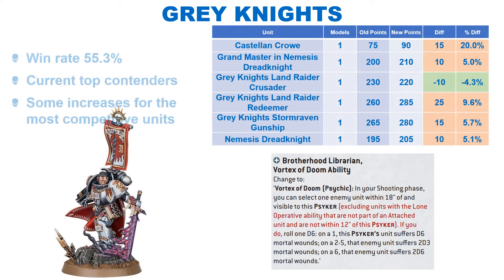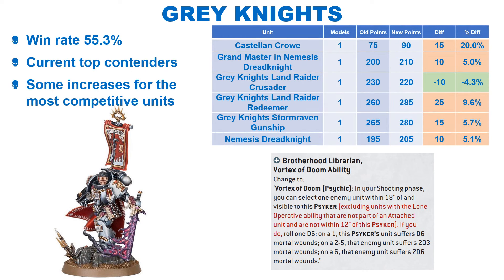The Grey Knights have been doing very well recently, which has put them on a win rate of 55.6% — top of the pile by our win rates. GW have given them some nerfs, which isn't unexpected considering how well they are doing. They haven't solely given out nerfs, with an attempt to balance the Land Raider Crusader and Redeemer against each other. Their Brotherhood Librarian's Vortex of Doom ability is confirmed to not target lone operative units unless they are within 12 inches rather than 18. Considering the nerfs are relatively minor, I would expect them to still be one of the top factions, although they will likely drop back a little bit.